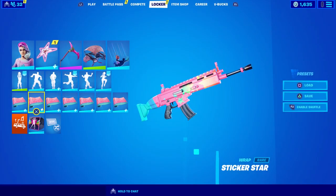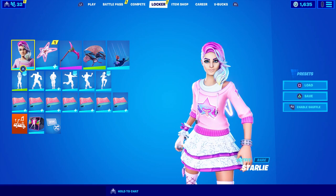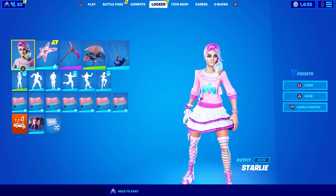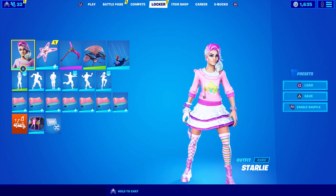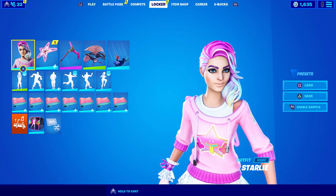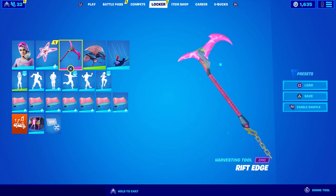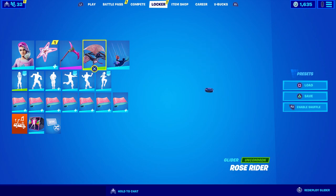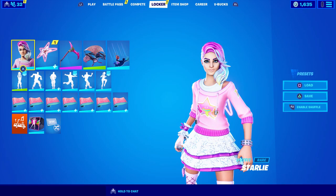Since it is mostly pink on the wrap with a little bit of that bluish teal, I am going with the Starly skin who also has pink, a darker pink, and a teal — plus her star on her shirt changes colors. For a back bling I'm going with the pink animated and reactive Star Power, for the pickaxe the Rift Edge, and for the glider the Rose Rider. Pretty sweet — all pink. Let's see what it looks like in game.